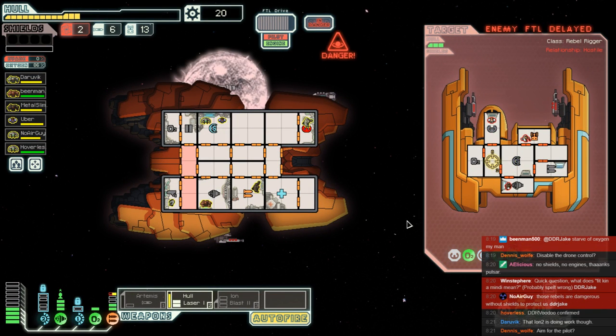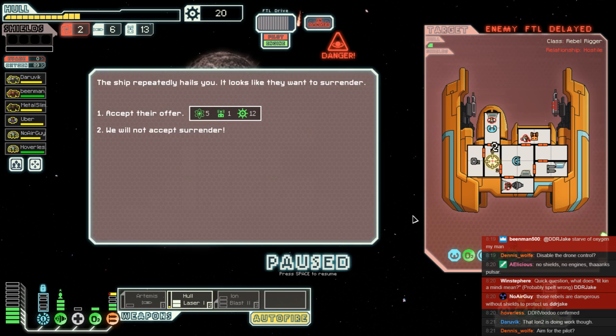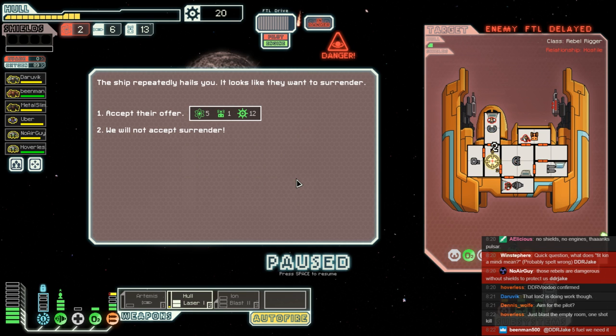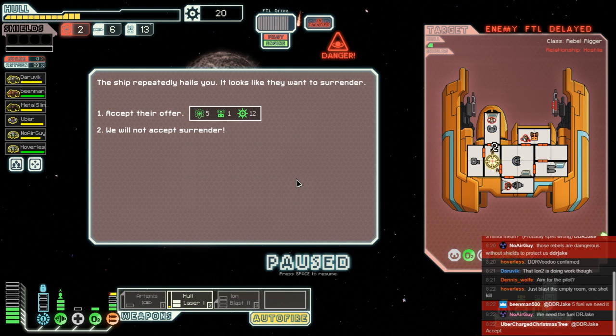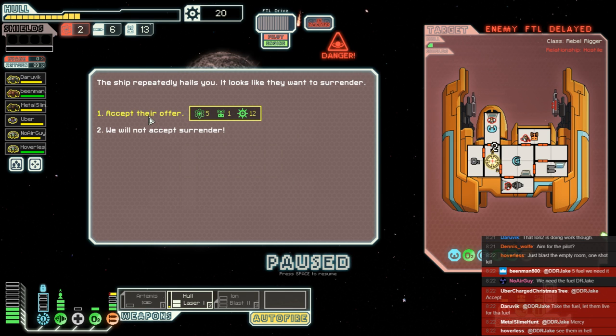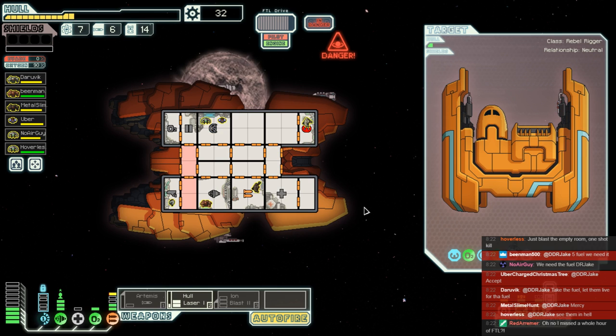It's not so easy when our weapons aren't working, so we need to hope that we can get a double shot in here. I'm going to close up — we need that fixed on the double, we need to be able to breathe too. Home clear — except are we going to take this offer of surrender? It includes five fuel that we need, but only twelve scrap and a drone we don't need. We might get better if we blow them up, but there's also a slim chance they could get away. Bean Man wants the fuel, so does air guy, so does Uber. Let them live — for the fuel.